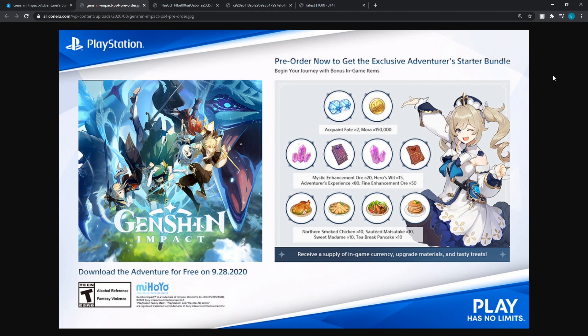So this is the PlayStation 4 starter bundle. To do a quick summary: they give you a few items — fates, which are wishes in the game used to pull characters and weapons on banners; in-game gold (mora); a purplish-pinkish gem for weapon XP; red and purple pages for character XP; and a few food items that aren't really relevant because you can easily purchase or craft them in game.